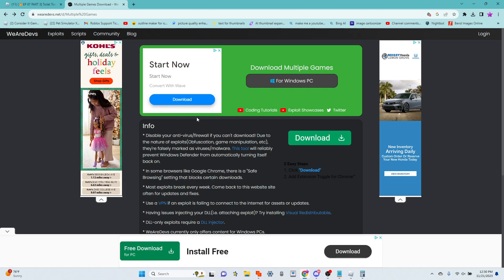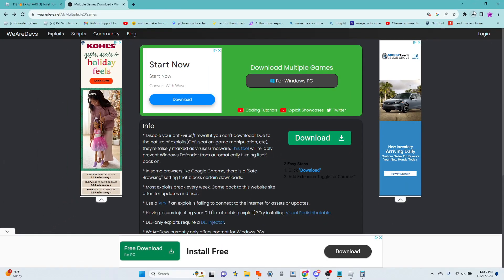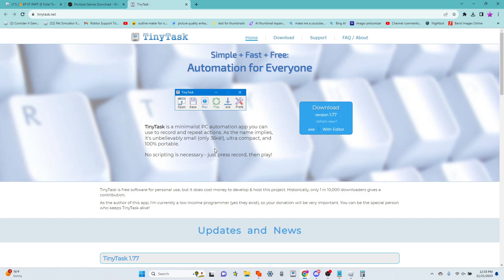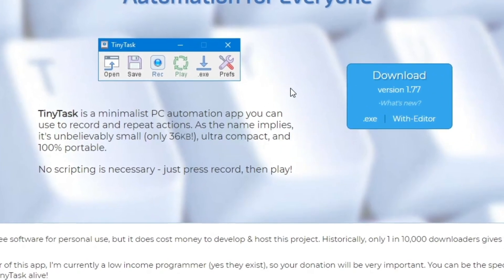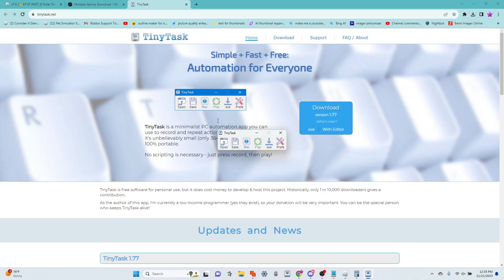I'll have the link to this website in the description, but for Windows, all you have to do is click this button right here and then it should download. I've already downloaded it and I have it open right here. Now that you have Multiple Game Instance downloaded, you're going to want to also download Tiny Task. I'll have the link to this underneath Multiple Game Instance, and you're going to want to download the .exe file and then open it. Now that you have Tiny Task open, you can minimize it for now.